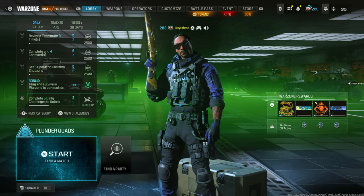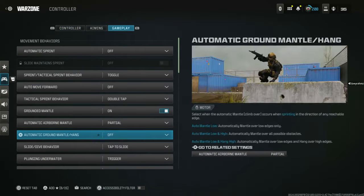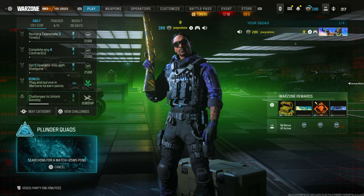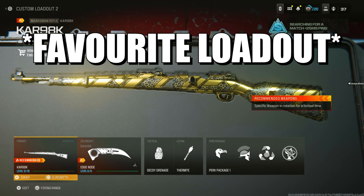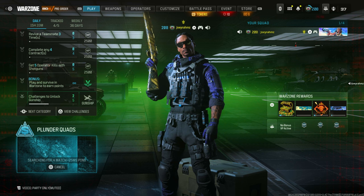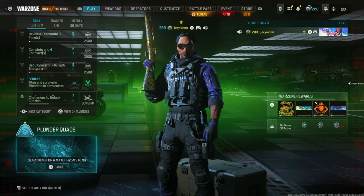Go to Plunder Quads and make sure Squad Fill is on in the bottom left corner. Then go to Control Settings, go to Gameplay, come down to Parachute, and set Automatic Behaviour to Always. Now literally go AFK. If you also want Weapon XP, go to the Weapon section, set the weapon you want to level up as your primary loadout — for example, a Karn 98 — and you'll level it up AFK in Plunder. Put your controller down face-down with the analog sticks pointing outwards so your character is always moving, preventing kick-for-inactivity.